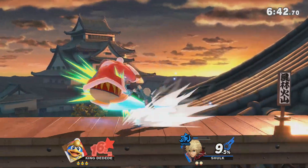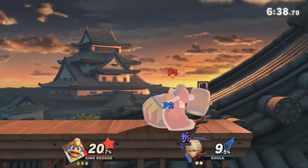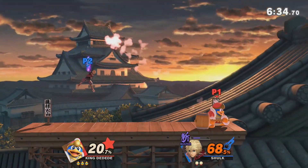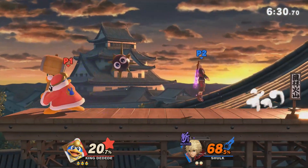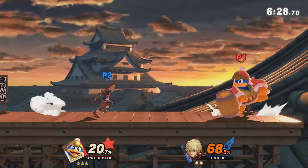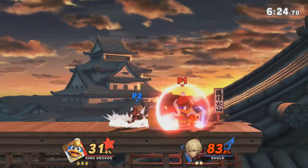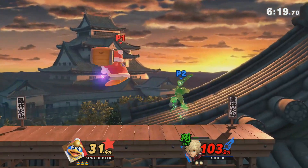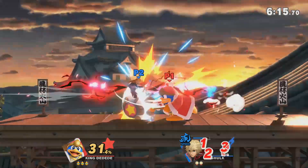When you play extremely patient, if you'll notice, this Shulk is now pressing buttons. He is not waiting. He is not patient. And that already led to an early SD. The value comes from how much it wears your opponent out to think, "Wow, if the DDD plays like this, it's really like he has six stocks" — and this is just so much more annoying. This gives you the ability to basically hit whatever clips, whatever moves, and play how you want.